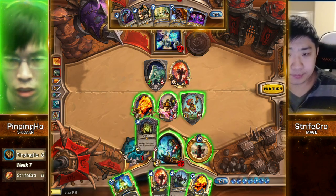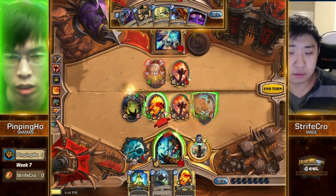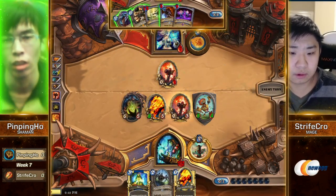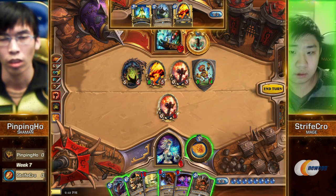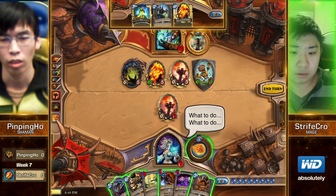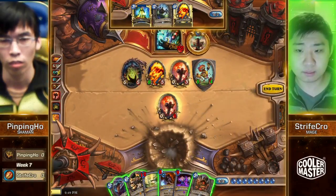I wonder if he's considering Loatheb to lock him out spell-wise. It's 17 damage if you Hex and trade Annoyatron and then attack face — 8 damage from Fire Elemental, 6 from Piloted Shredder, that's 14, plus the weapon is 17. Actually there's the 2-1 Frog from the Flametongue buff. He actually drew healing — but there's too much damage on board. The Shaman pressured the Mage out of the game. Well played by Pingping Ho — definitely locked him out there.